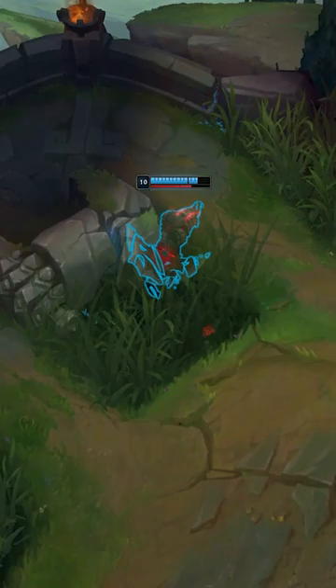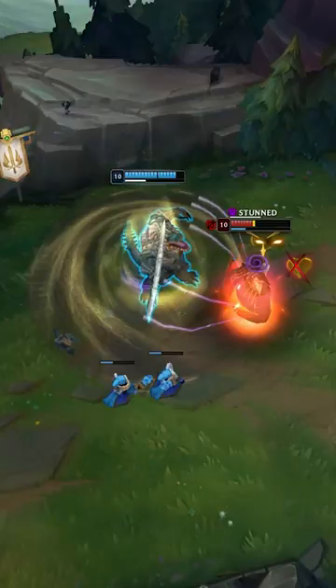Not expecting this, Swain gets just barely in range of the bush, and that's all Zeus needs. Pay close attention to how cleanly he bursts down his target. That was pretty fast, right? Let's break it down.